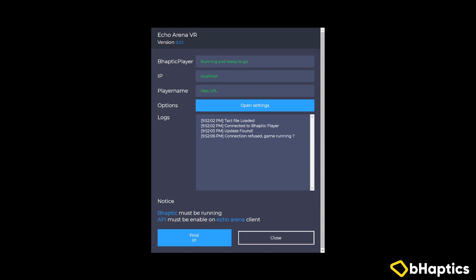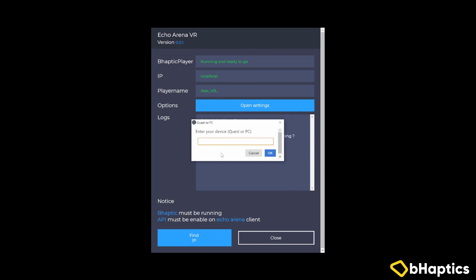Now we just need to interact with a couple of these fields before we get started. At this point it should show that the bHaptics player is connected in this first box. Next, click on the Find IP button and in the box type in the name of the platform that you're playing on — Quest with a capital Q, or capital P capital C for PC. If you're playing on PC it should say localhost in the IP box, and if you're on Quest you'll see an IP address here.